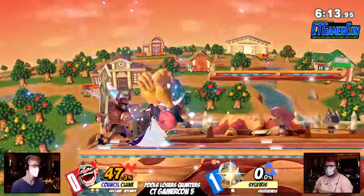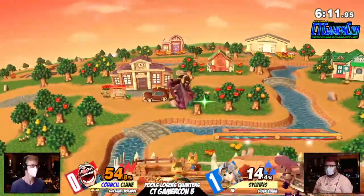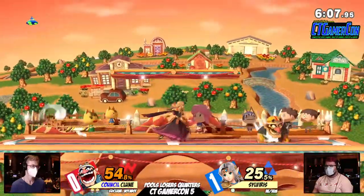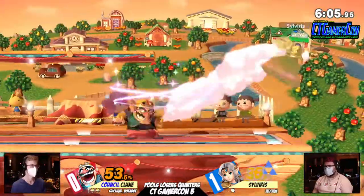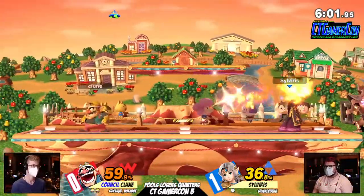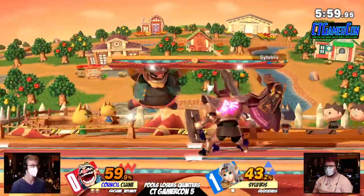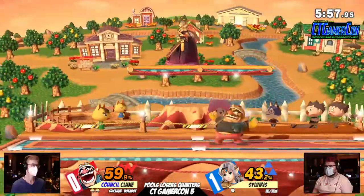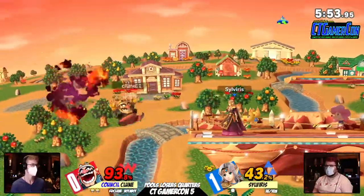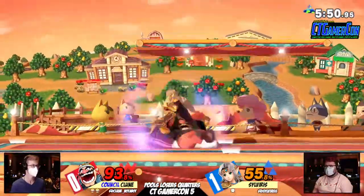Strong hit down there, not going to connect. Great parry by Sylvera, but unfortunately — we were talking about this — Farore's Wind when the second hit doesn't connect is very punishable. Here comes Bite. Kloon looking so much more comfortable. The Nair is going to be poked out, and Sylvera is going to opt to stay behind Phantom, which is a great plan especially when you're this far behind. But down tilt, fair, super strong — great aerial drill by Kloon.